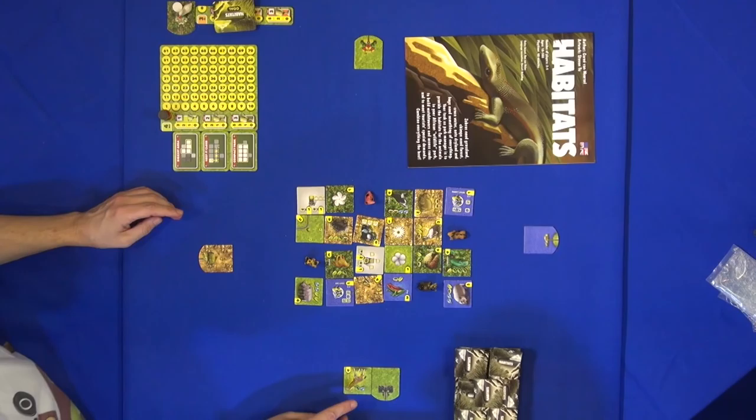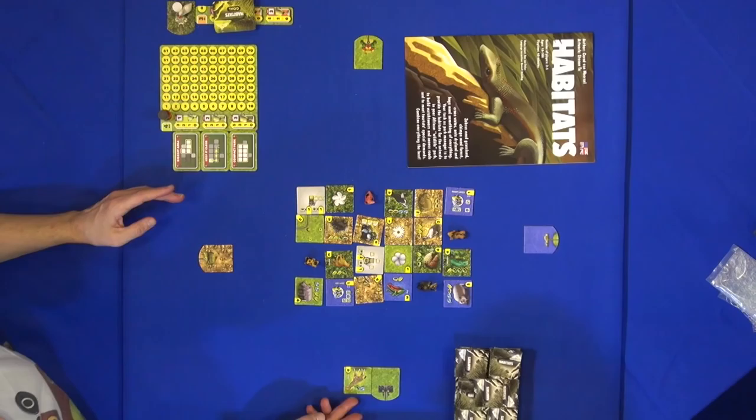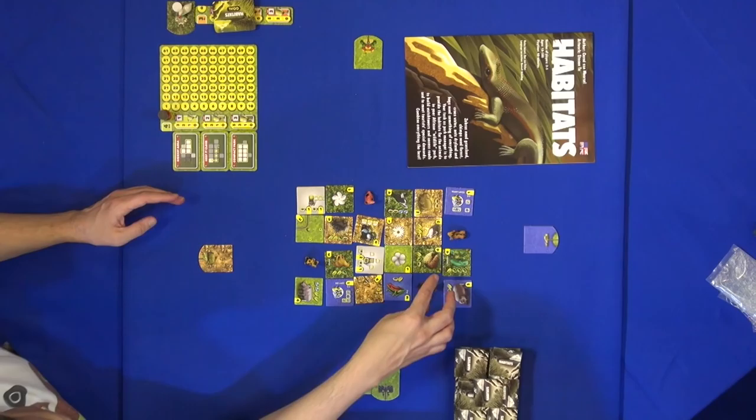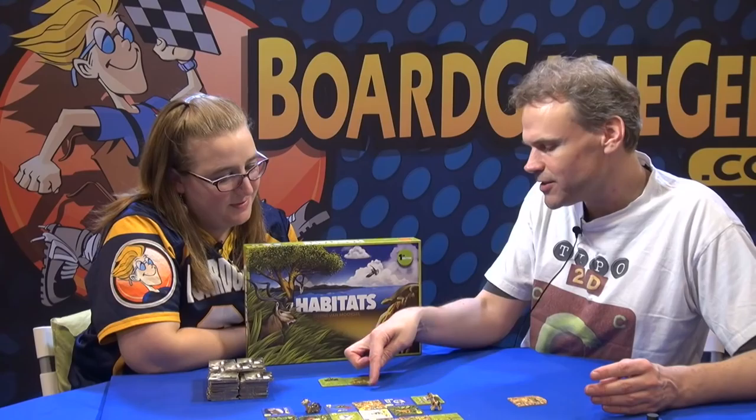Now you look if the habitat requirements are fulfilled for the animal, and it's not fulfilled yet of course. Because it's looking for water, leaves — it needs water, so like these tiles; it needs forest, a little bit, like this. And it needs some crest tile, and it already has one because the star tile, in the case of black, is a crest tile. But it still needs water somewhere around it, so those are things you might look for in a future turn.